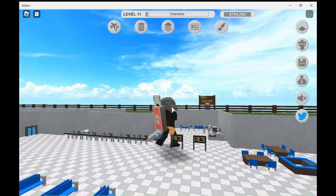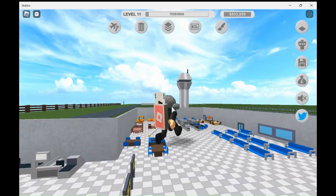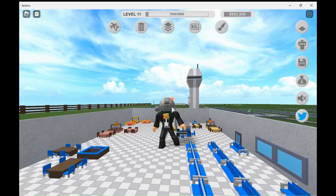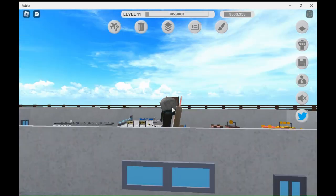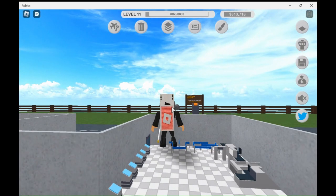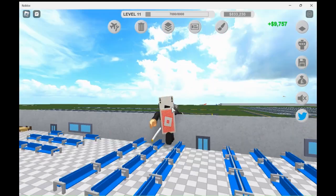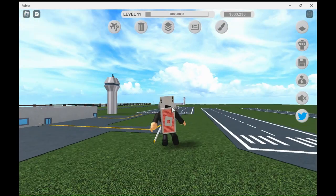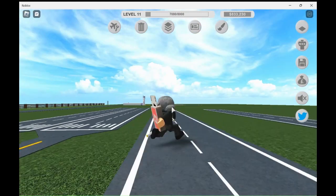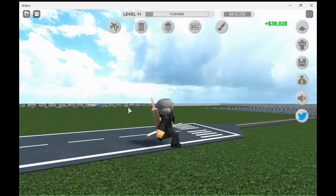Okay guys, here is Itty Bitty Airport. Check in. It's pretty small too — as you can see I'm covering up everything pretty much. If there were actual people, that would be even better. So I have these seats and the little tiny runways. There's planes over there, so yeah.